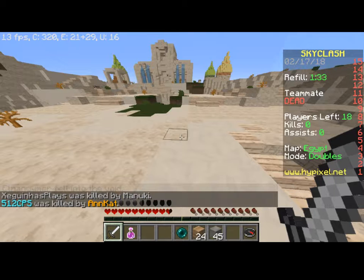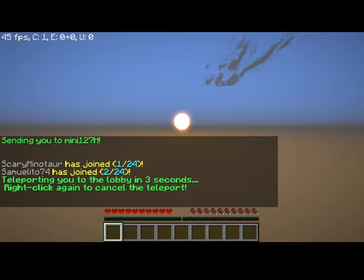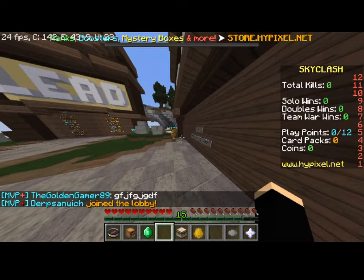I will actually go into a solos game now. Opening a card pack — head start, monster hunter, and resistant. So I might do the monster hunter: every time you kill a mob you have a 50% chance of increasing the protection level of one of your armour pieces. And the other one is gain 2 speed. That's cool, so let's go into a solo game.